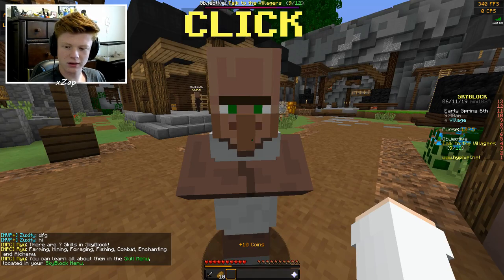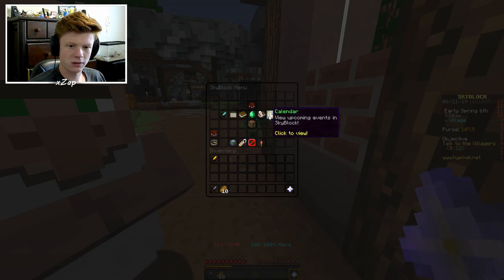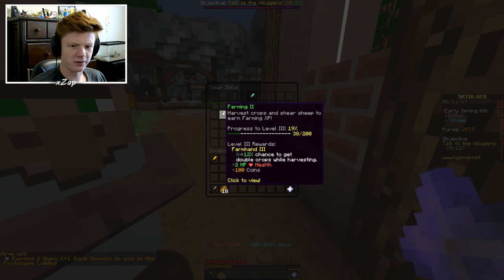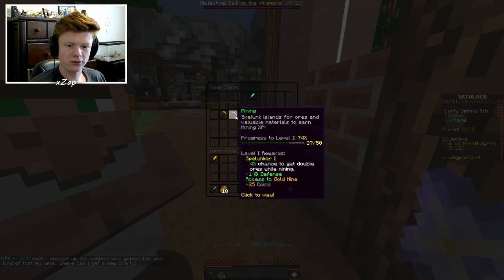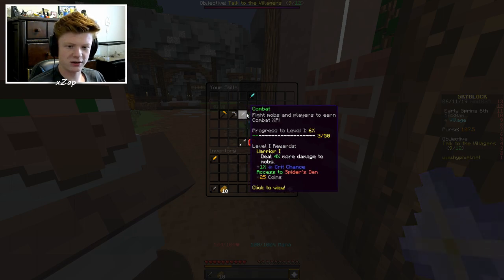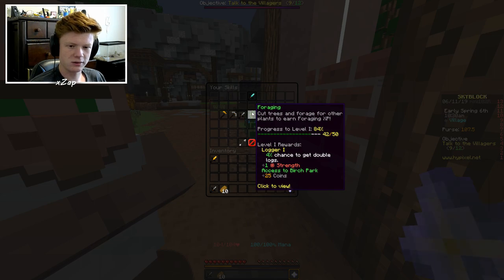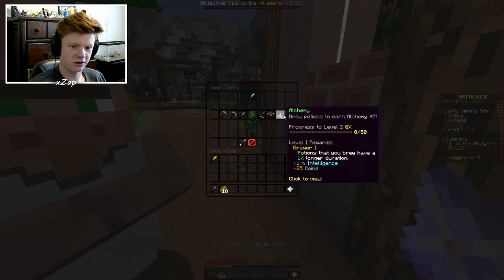There are seven skills in Skyblock: farming, mining, foraging, fishing, combat, enchanting, and alchemy — you can learn all about them in the skill menu in your Skyblock menu. Farming — yeah, that's the one I already upgraded a little at the farm. Chance to get double crops, and it gives you health. Mining adds defense and you can get double ores. Combat helps your crit chance and gives access to Spider's Den. Foraging and fishing upgrade health as well. Enchanting and alchemy both upgrade intelligence.